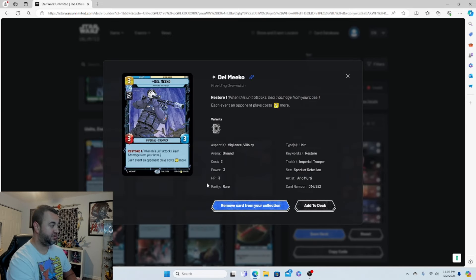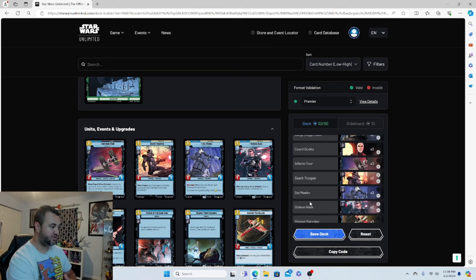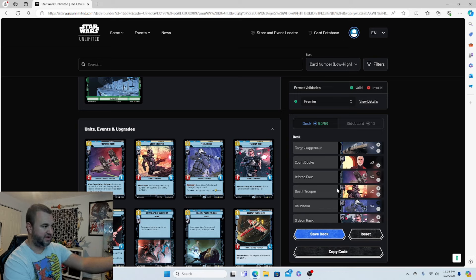Del Meeko is personally my pick for the best card in this deck. He's a three-drop 3/3, cost efficient. He has Restore, so when he attacks, heal one damage from your base. On top of that, each event an opponent plays costs one more. That tax effect comes in really clutch in these games. Three copies of him.